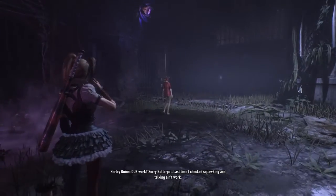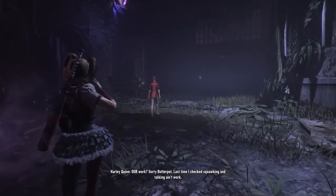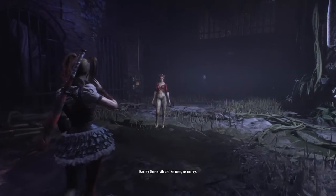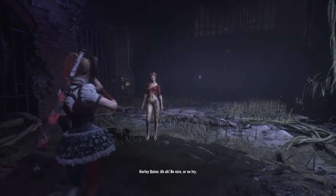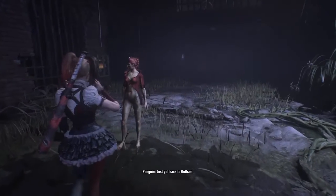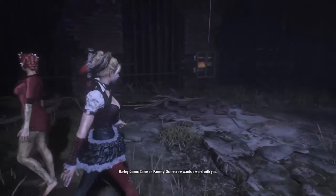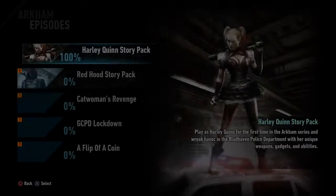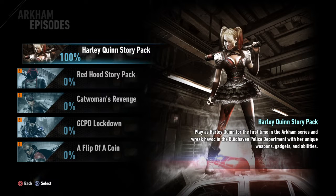Definitely makes you feel great to be a villain. Post-fight dialogue: Nightwing says he barely did anything. Harley quips that squawking and talking ain't work. That's essentially the end of the Harley Quinn story right here. Ladies, gentlemen, boys and girls — that was pretty much it for the Harley Quinn story pack.